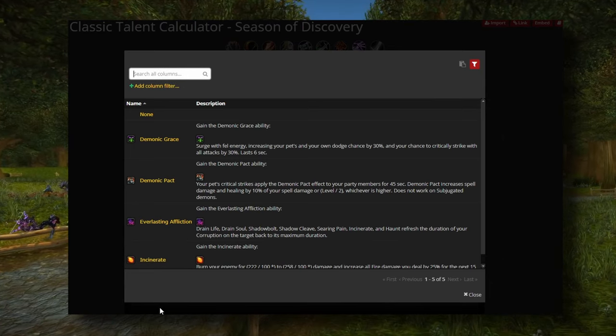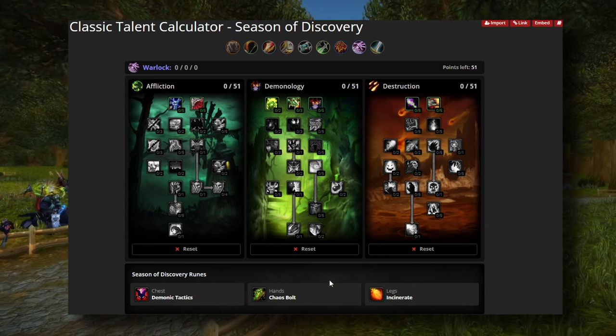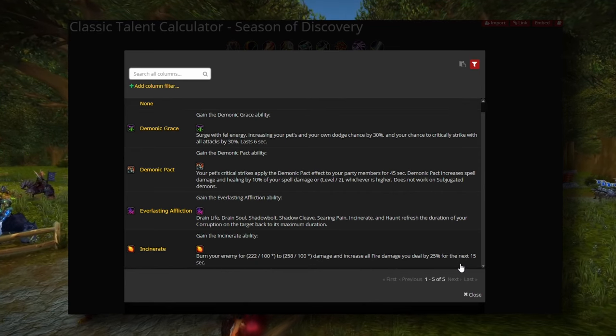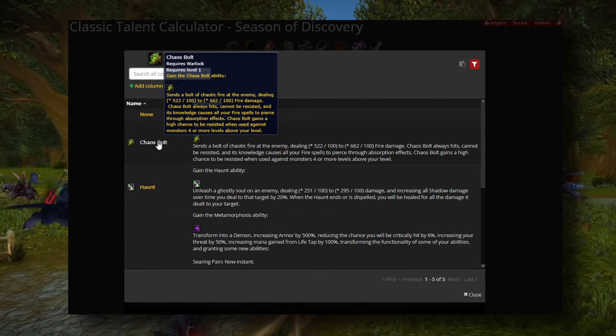For runes, you obviously need Incinerate and Chaos Bolt — those go hand in hand. Incinerate is your bread and butter; you open with it to get your 25 fire damage buff, keep Immolate on the target, and then spam Chaos Bolt on cooldown every 12 seconds.